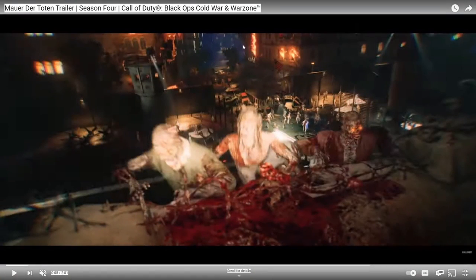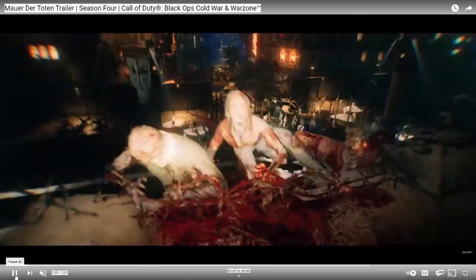Here you can see a good view of what might be the middle of the map - a courtyard or central area. We'll probably be able to get on the roofs because the camera is looking up at the rooftop with zombies climbing up. There's a guard tower right here and obviously the buildings are on fire.